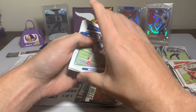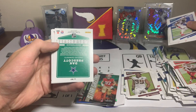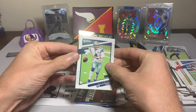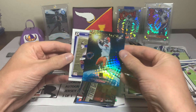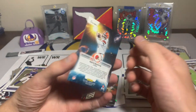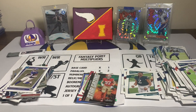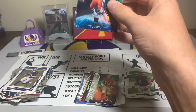Come on Donruss, last pack — what can we find? Hopes are not high: Jermaine Edmonds, Nelson Agholor, A.J. Brown, Chad Ochocinco Johnson. Oh okay — Jalen Hurts with the variation, Dak Prescott, and then an Out of This World — these cards look sweet — Baker Mayfield. Not bad! That is sweet, followed by a Kadarius Toney rated rookie. The Baker Mayfield Out of This World is a really cool-looking insert — I think this might be my first one. Gotta love those inserts out of Donruss.